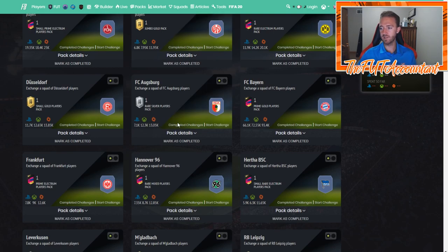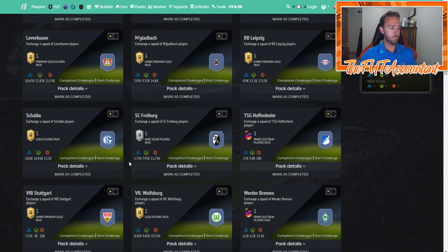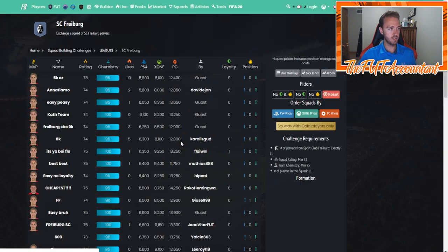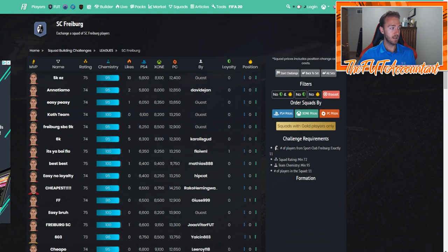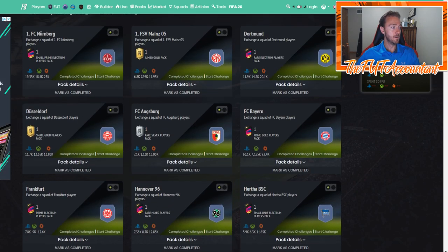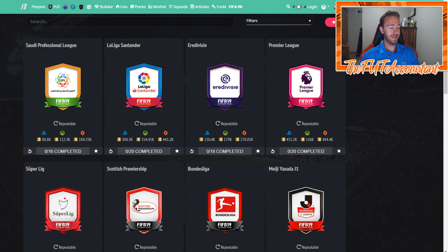If they put out a Poulsen refresh, look at FC Bayern right now at 72k — that's making up a lot of the price. The whole SBC is going to go up a lot, and there will be opportunities to make coins on League SBCs, especially ones that require silvers. If you do these SBCs regularly, you can look through them, get a gauge for why they're expensive, click on the completed challenge, and check the daily price. The Freiburg SBC has been chilling around 10,000 coins, but if they refresh it with a Poulsen, you might see it jump to 15–20,000 coins.